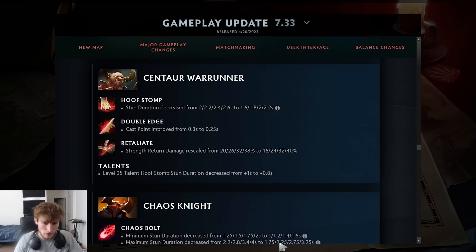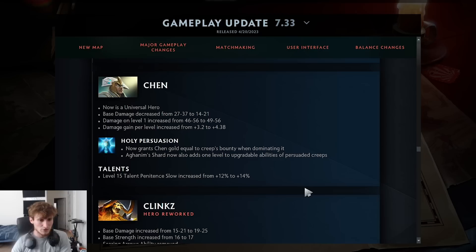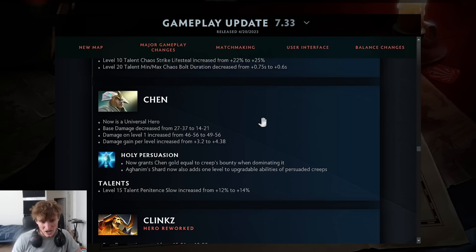Chaos Knight received a stun nerf but Critical Strike lifesteal was significantly improved — better against heroes but you get half from creeps. Chen is now a universal hero and now grants gold equal to a dominated creep's bounty when dominating it. With neutral camps scaling over time, Chen farms timing faster and gets even more gold. Aghanim's Shard now also adds one level to upgradable abilities. Baby Chen with these gold buffs could be incredibly strong.